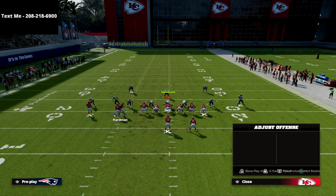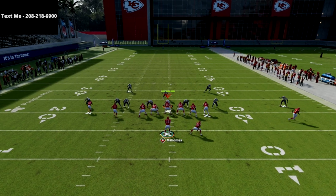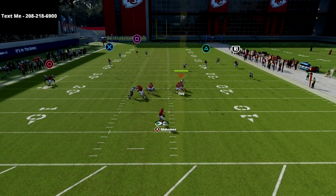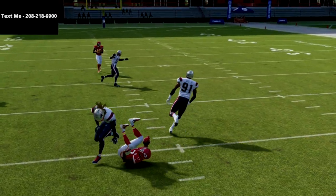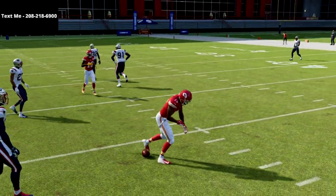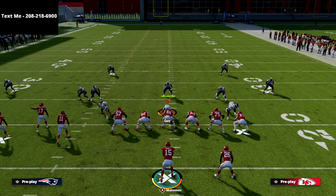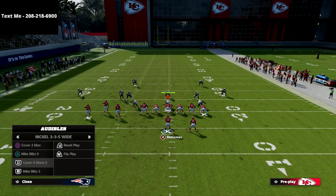Off of that, we're going to come back to the triangle receiver and hit him in the middle of the field wide open over the middle. I absolutely love this concept. The reason I like it so much is because oftentimes the user will run with the crosser and leave this post route right over the middle of the field completely uncovered.